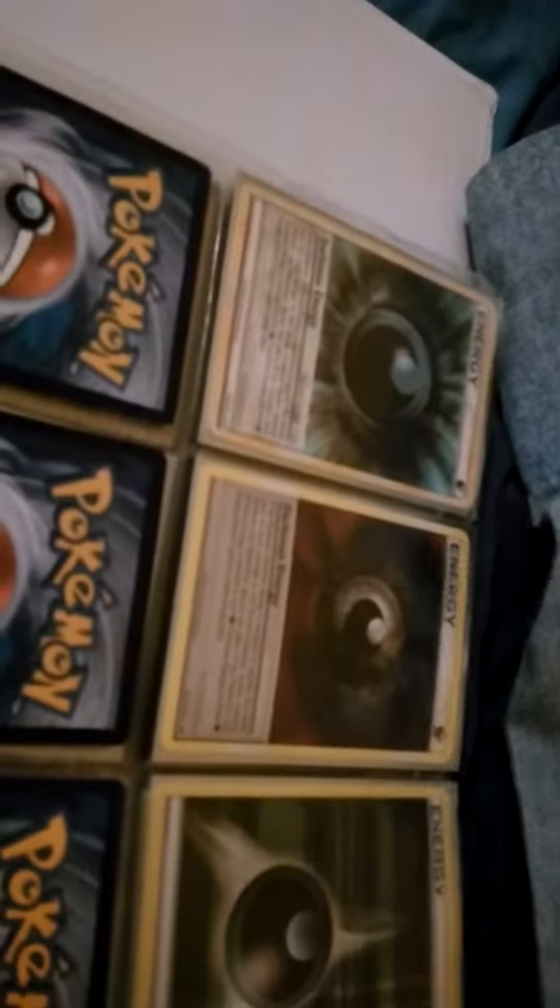Now on to my dark types: Shiny Shiftry holographic. My Shiny Bisharp was holographic too. Team Aqua's Kyogre; Embossed holographic; Krookodile holographic; Spiritomb reverse holo; Vullaby reverse holo; Weavile reverse holo; Inkay holographic; Dangerous Energy; Darkness Energy old card x2; and dark energy reverse holo from Generations.